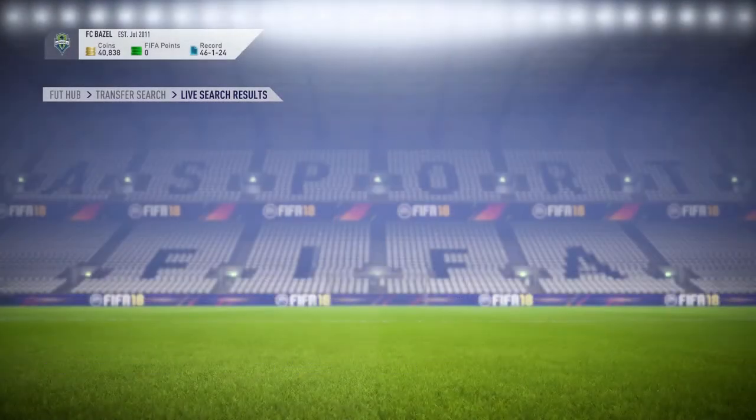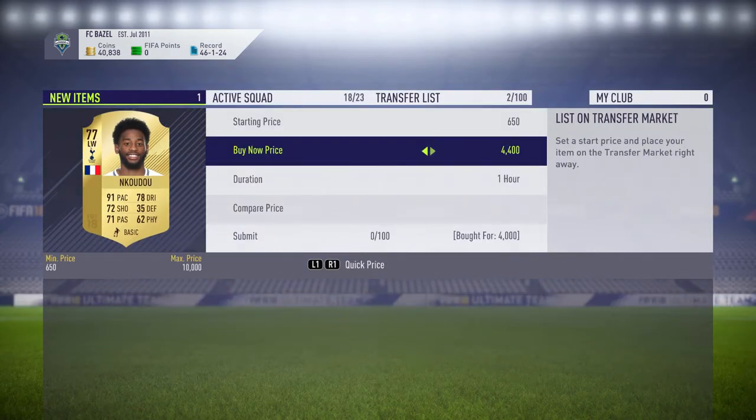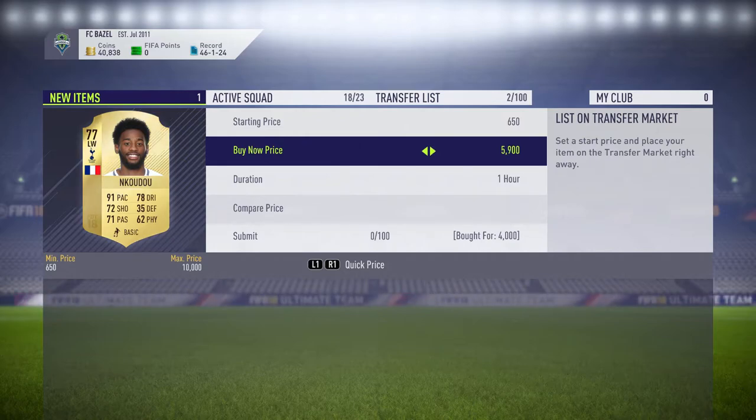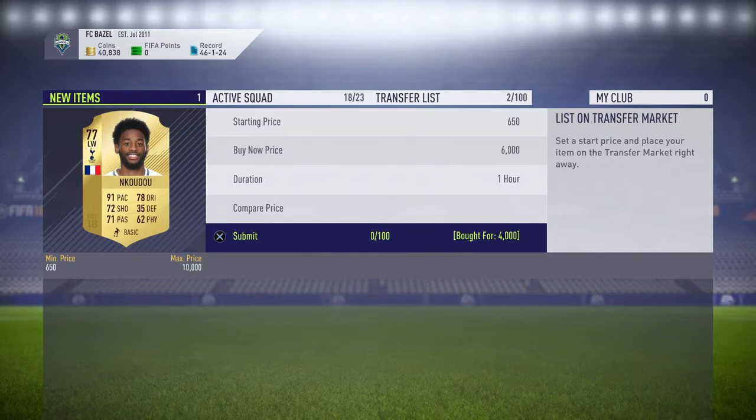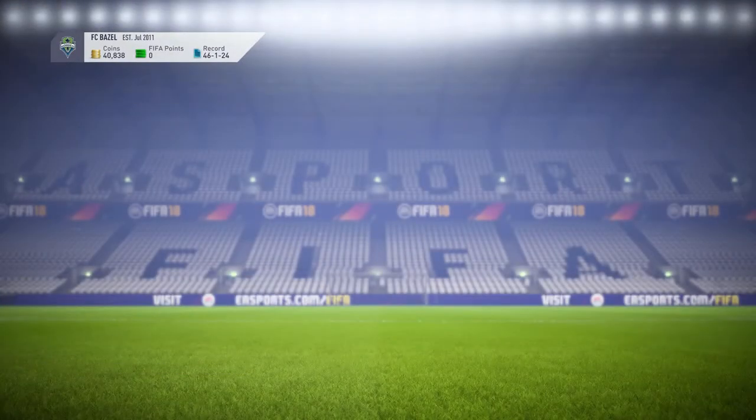There we go guys — once again we picked up another player straight away. It literally took me like 5 attempts. I'm going to list up this Nkudu for 6,000 coins — you're making like 2k profit just straight away from that card, so it is a really effective method.